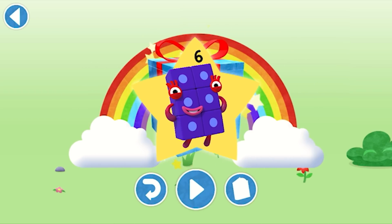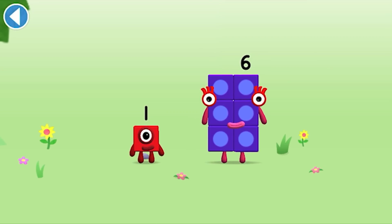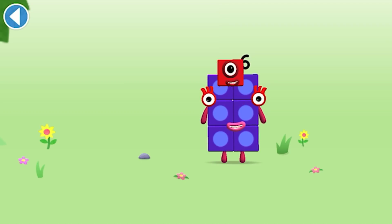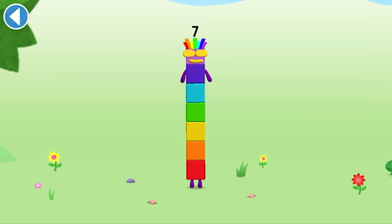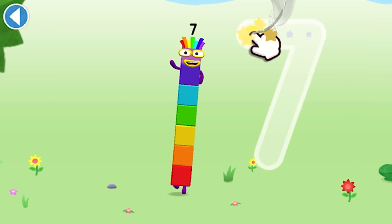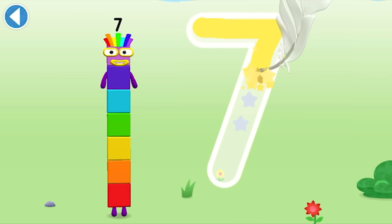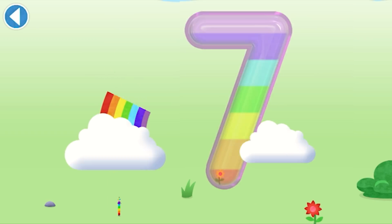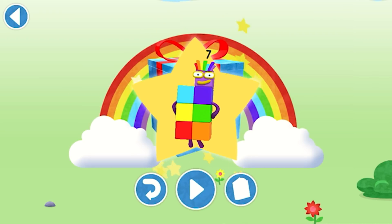Play again to unlock another sticker. You're about to meet number block seven. Can you add one to six? Drag number block one on to number block six. Yay! This is number block seven. This number block is made up of seven blocks. A line in the sky and down to the ground — that's how lucky seven's found! Hooray! Well done! You've unlocked a sticker. Play again to unlock another sticker.